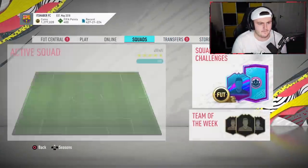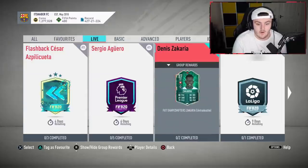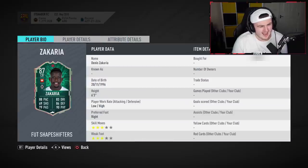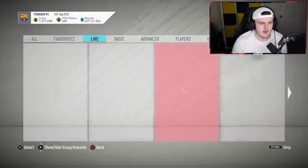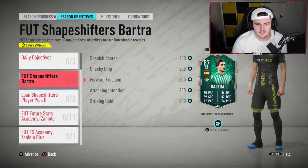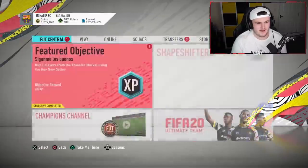Let's quickly have a look at the SBC and objective players. The SBC is Zakaria as a centre-back — that's a sick card, don't get me wrong, but it kind of puts me off that he's a centre-back. Actually no, it would still be a sick card. It's an 86-rated squad with team of the week, 85 with team of the week. The objective player, apparently, is Mark Bartra — that's what the Twitch chat's saying. He might be a good CDM but it's kind of boring as a centre-back.